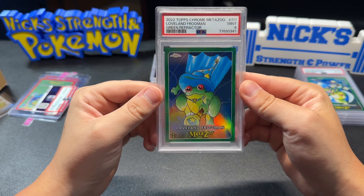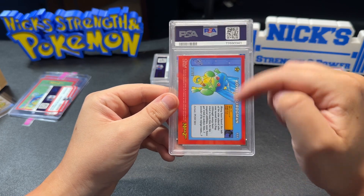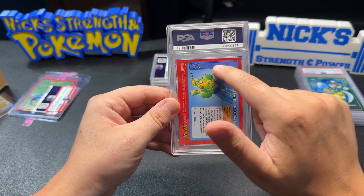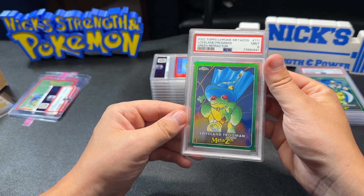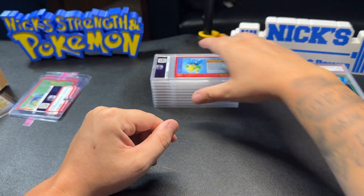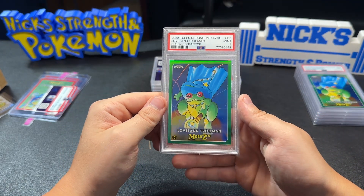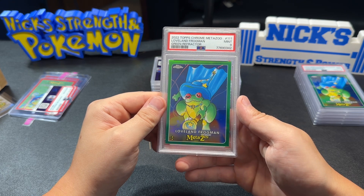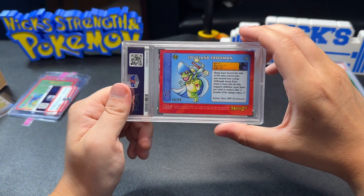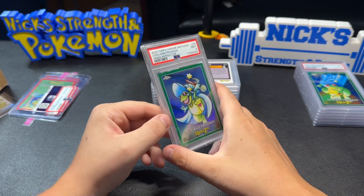This one gets a 9, and it's number 31 out of 99. I can see on the back that the centering is worse than all the others, yet it got the highest grade so far. From top to bottom the top looks pretty thin compared to the bottom, but the front looks fine to me. Number 95 out of 99 — that one also gets a 9. Number 46 out of 99 — that one gets a 9. I'll probably at least keep one of each 9.